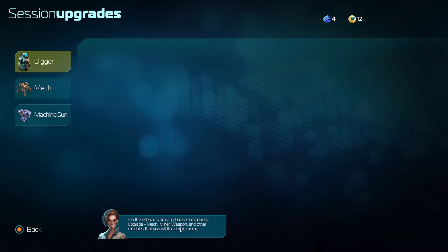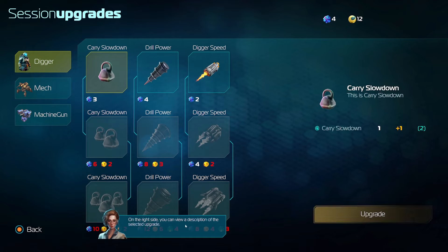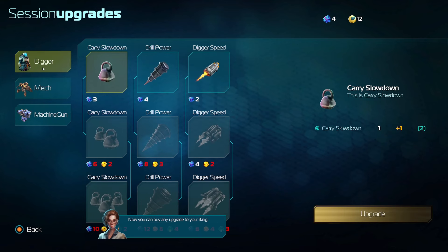Mech, Miner, Weapon, and other modules that we'll find during the run. In the middle you can select specific upgrades of the module, and on the right-hand side you can see the description of the selected module. The tutorial is quite good — it kind of shows you as you go, and then you just click to make it go faster if you want. We've got multiple resources to find. Drill power, carry, slow down — I can't buy anything here yet, so that's probably fine. Always seems a good option to start with drill power. Definitely getting vibes of Domekeeper.